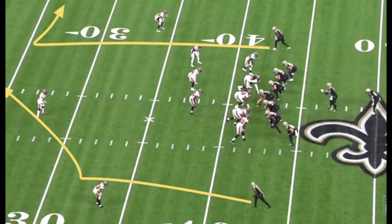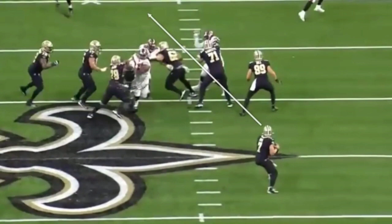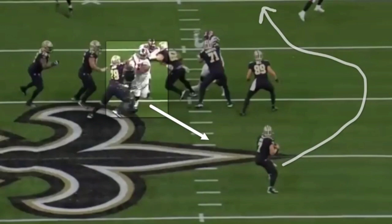Why didn't it work this time? It's pretty simple — look what happened in the middle. Eric McCoy gets beat. He holds up long enough that Taysom Hill is able to finish his boot, but he just doesn't have time to step into that throw, and he settles for the third option — which is still a pretty good option — run for however much you can get and get that first down.